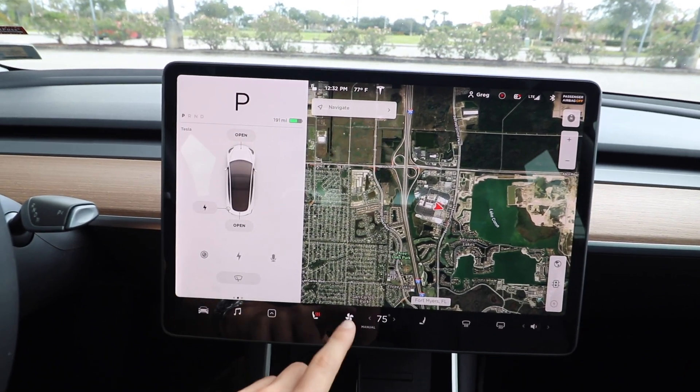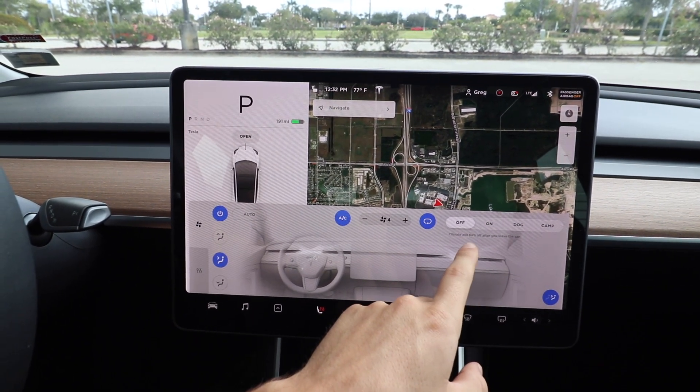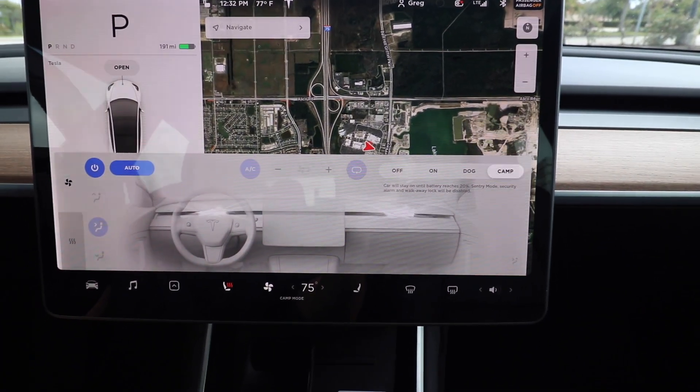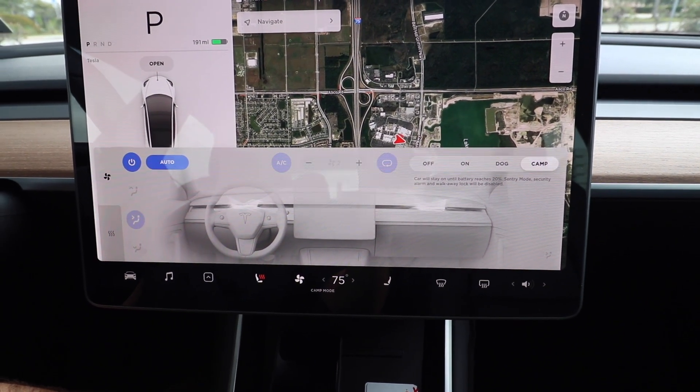When you put the car into park, you can hit the fan icon and you have these options. Previously we had off for climate control, on for climate control, and dog mode — but now we have camp. When you put it into camp mode, it says the car will stay on until the battery reaches 20%. Sentry mode, security alarm, and walkaway lock will be disabled.